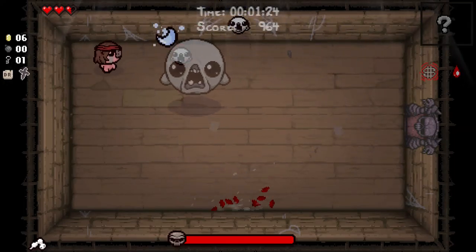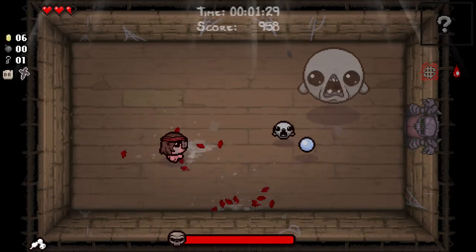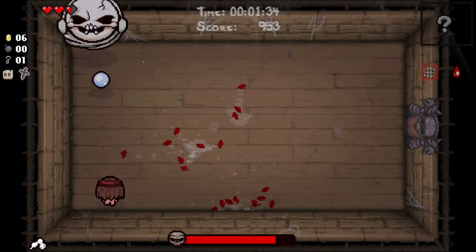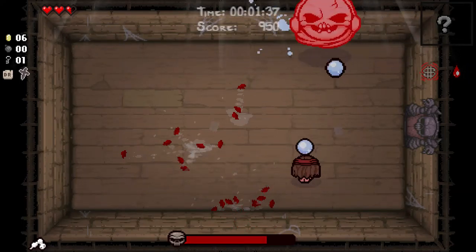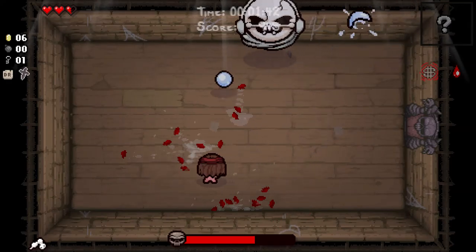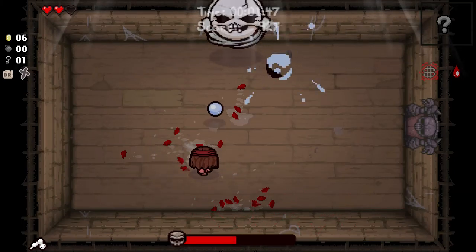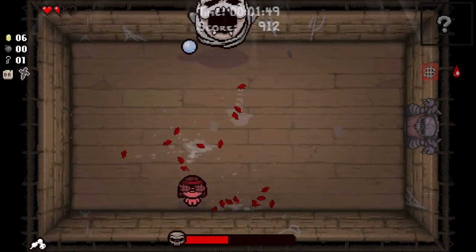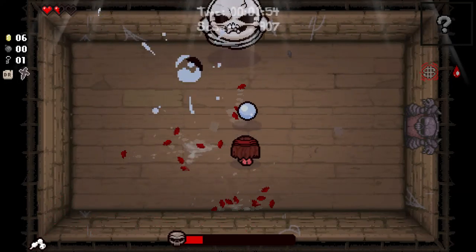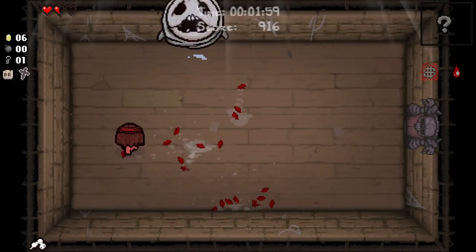What does constructive damage mean? Well, some damage that doesn't kill us and doesn't ruin our deal with the devil chances. Normally what we're looking to do is pick up something like the IV bag out of a blood bank, which will allow us to, at will, take red heart damage. Red heart damage doesn't count against you for a deal with the devil. IV bag is the standard Samson play.